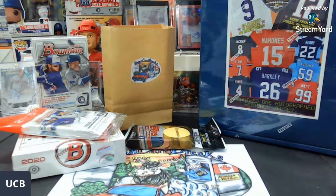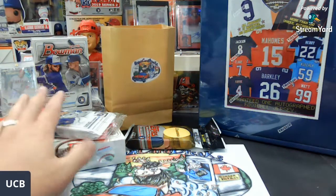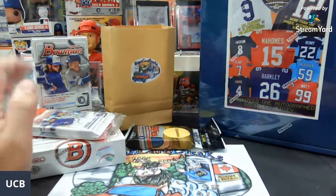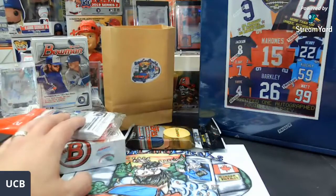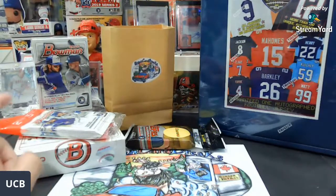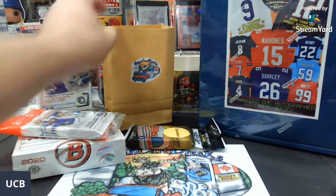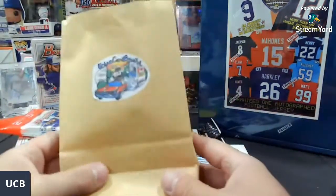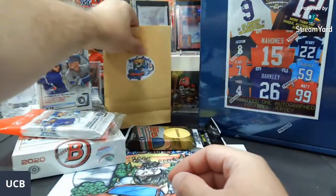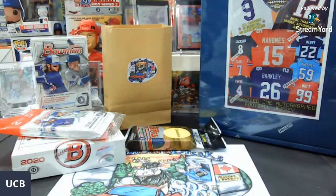Number one: I have spots left in the Bowman. I've got an awesome Bowman mixer — one hobby box, one auto guaranteed plus parallel cards, a value pack with the camos, as well as a blaster box. That is only $12 per random team. I believe there are only seven spots left as of this video. I'm also going to include as a bonus an herb bag, so there's going to be some goodies — one lucky participant will walk away with the herb bag.